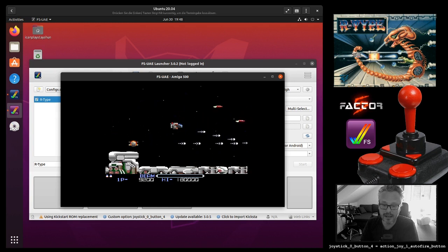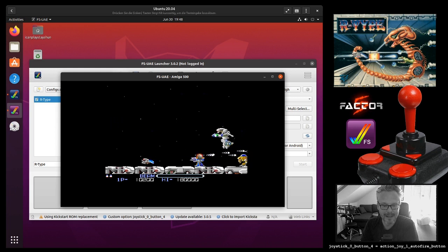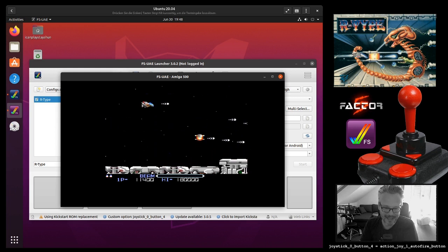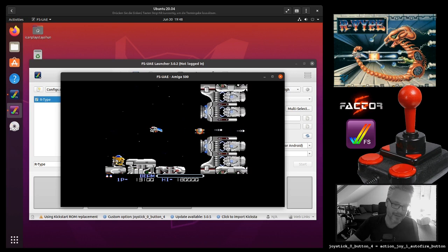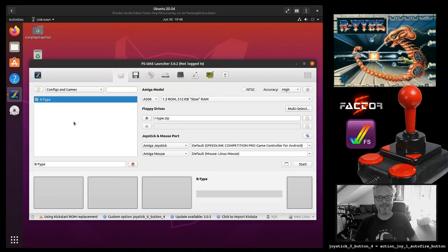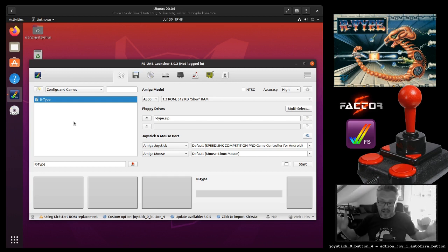Some people may consider auto fire cheating. I don't care — I need my auto fire button and I need my beam. Same goes for Turrican, by the way. I just beat Turrican 1 yesterday after I figured out how to configure this properly. Now I have a lot of fun playing Amiga video games like back in the late 80s, early 90s. Thanks for watching. My name is Nick, aka IcanPlayStation. If you want to see me play video games, follow me on Twitch at Twitch.tv/IcanPlayStation. I hope you have fun playing Amiga games and that this video helped you set up your Competition Pro the way it should work.